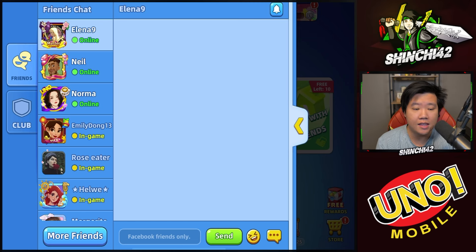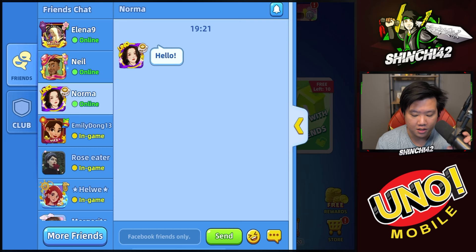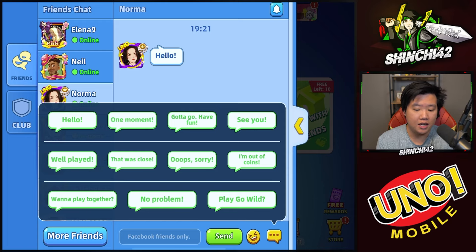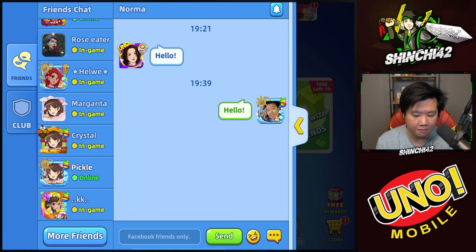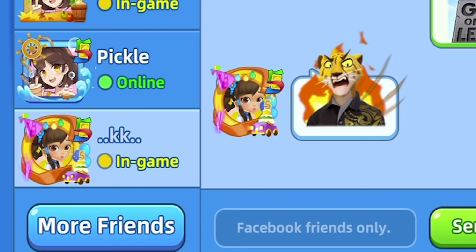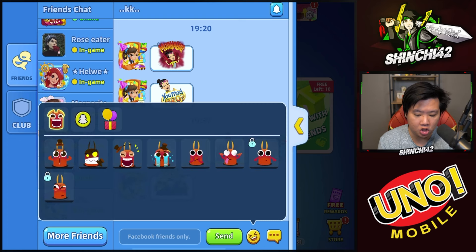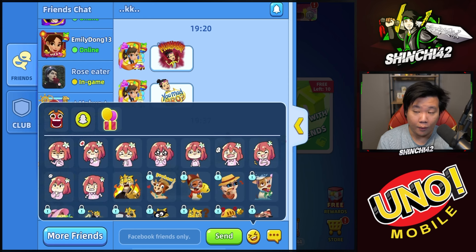There are a few restrictions though. If you're not friends on Facebook, you cannot type to them directly. I'm mostly not friends with people on Facebook, and the only way to communicate if you're not Facebook friends is to use the communication tool that Uno Mobile provides. By the way, my name is Shinji42. I can reply to Norma in here and say hello — I can see KK messaged me and she's actually in-game right now.